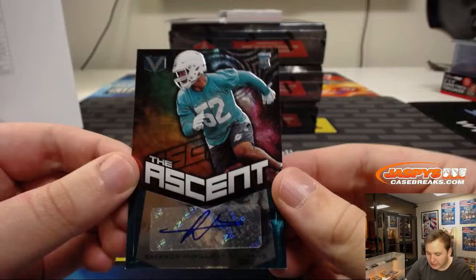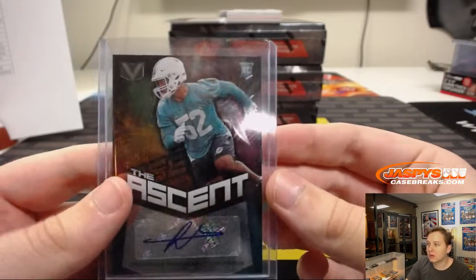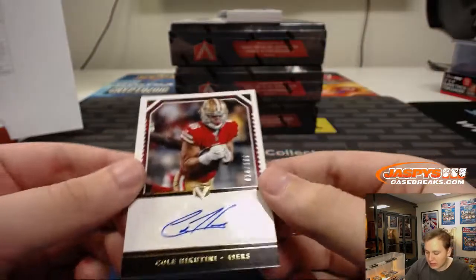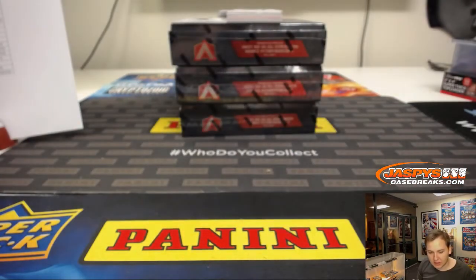First hit is Raekwon McMillian, the Ascent autograph, five out of 49 for the Dolphins. Kevin — Miami Dolphins, there you go. Next hit we have a Cole Hikutini autograph, 24 out of 199 for the Niners, San Francisco. 49ers.